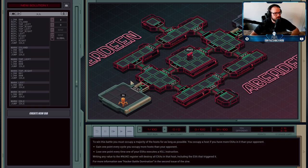The objective this time is to have more hosts controlled than he does each cycle. So there are one, two, three, four, five, six, seven, eight, nine hosts total.